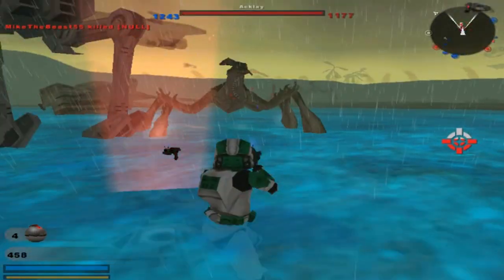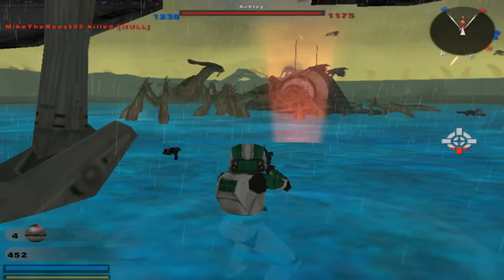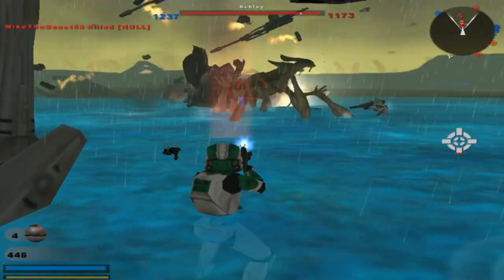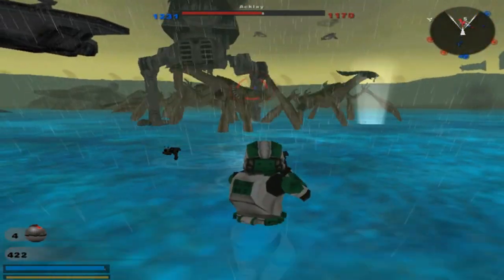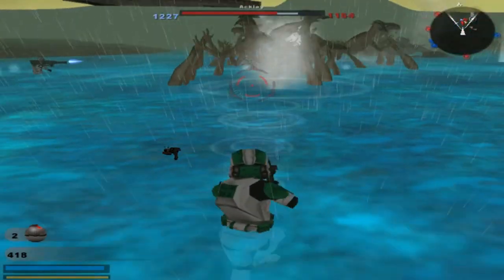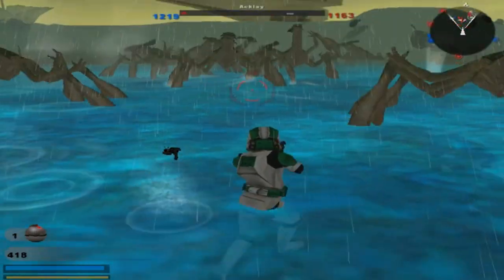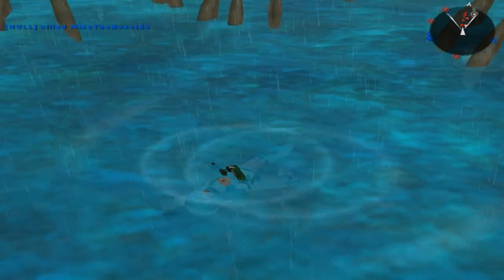Command post under attack. Command post is now under hostile control — Republic can't spare any more reinforcements. This isn't going to kill him. That didn't help me any.